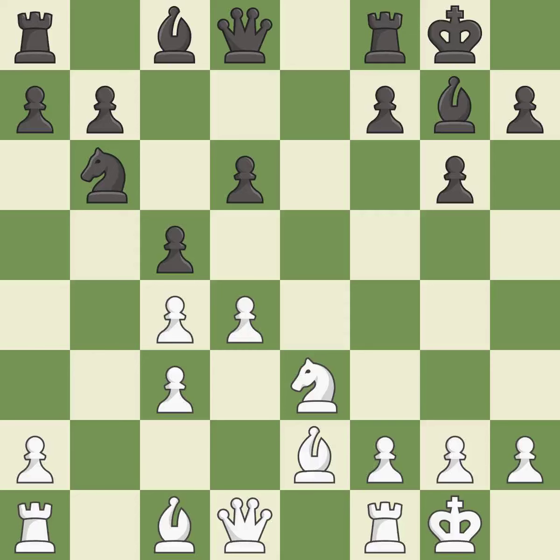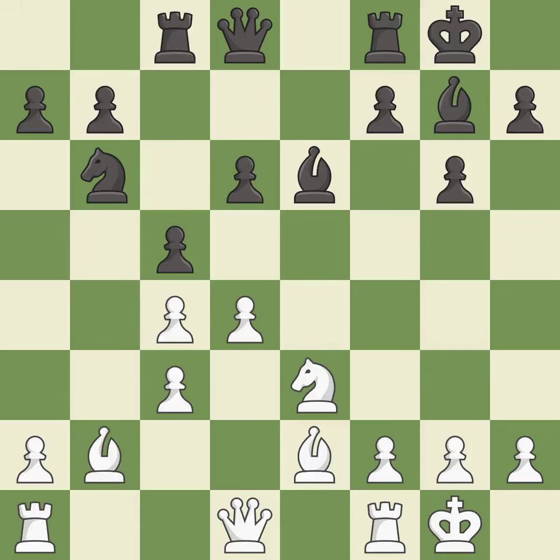Castling gets the king to a safer square out of the center of the board, while also developing a rook. Castling to the same side of the board as the opponent avoids some of the attacking associated with opposite-side castling — it is excellent. A bishop is then activated off its starting square, rated excellent. The next move develops a rook off its starting square, though it is an inaccuracy. A rook is developed, threatening to win a pawn. The rooks can now see each other, allowing mutual defense.